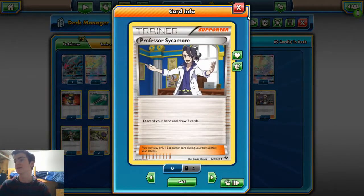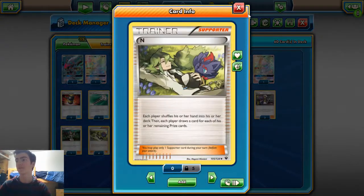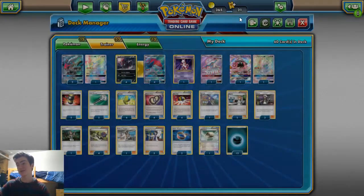On to the supporter line: two Sycamore — not the standard amount, but we don't really need much draw support because we're drawing everything with Zoroark. Four N — you could go three Sycamore, three N, it's really based on preference, but N is one of the most powerful cards in the game so you've got to have four. Three Guzma, because I don't like two. Even though we run Puzzles, I like the three Guzma for consistency.